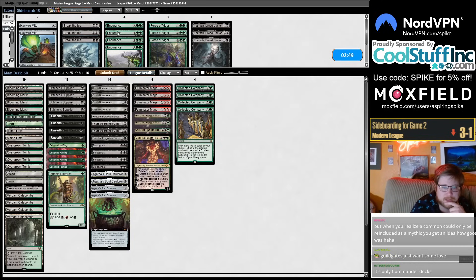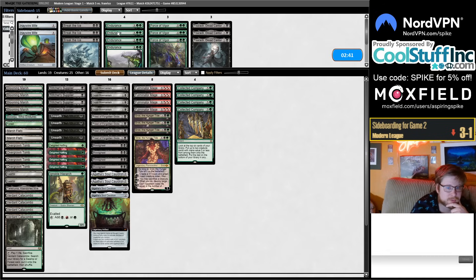Rhinos may be a blind spot on our sideboard plan. I think we could try to Fulminator Mage them off mana — won't be the most consistent plan but it is a plan. Priest of the Forgotten Gods is how we theoretically control the board, but a lot has to go right.